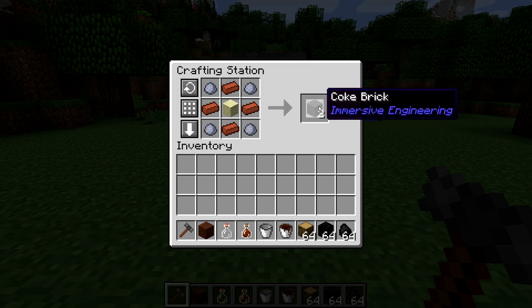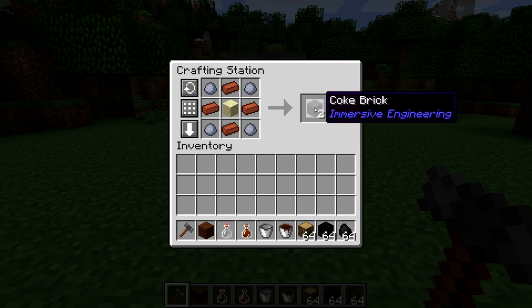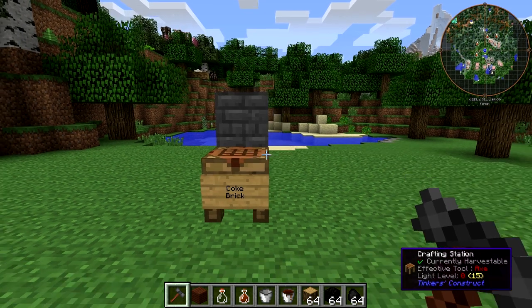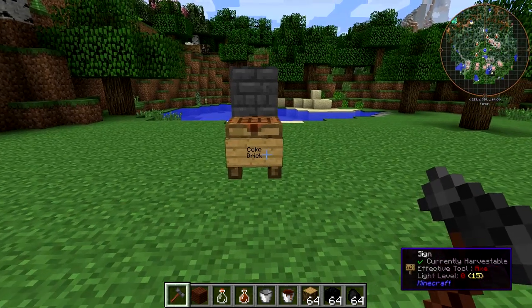The recipe makes two Coke Bricks, and you need 27 of them. So I am sorry for those of you with OCD, but you will have one Coke Brick left over after you build this thing, unless you decide to make a second one — which you might, because it actually is kind of slow in its operation.